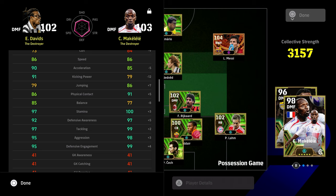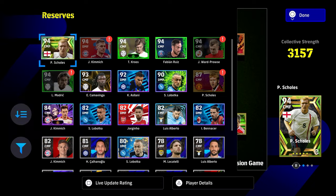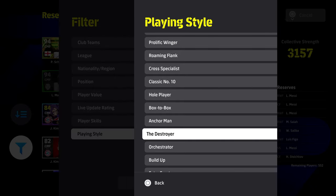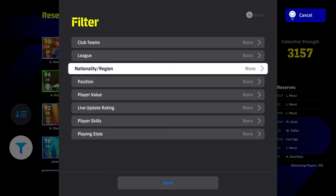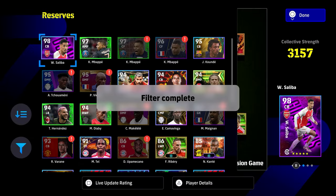Makalele has huge stamina and massive defensive stats. A lot of people are talking about Kante as well, still enjoying using him for his form. But if you have Makalele, Davids is really a luxury item because they're so similar — they cover a lot of the same areas. They're both able to bring the ball forward. Just because they've got huge defensive stats doesn't mean you can't bring the ball forward. If you're looking for a DMF or a destroyer, all you really need is them being able to cover a lot of ground. Whether you have Ambrosini or any of these guys that can do that box-to-box or destroyer role, that's what a lot of people will like about Davids.